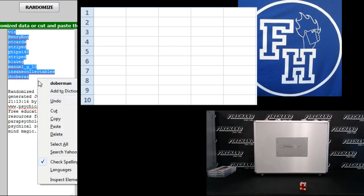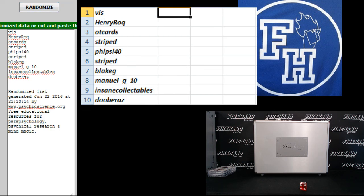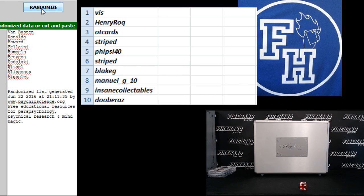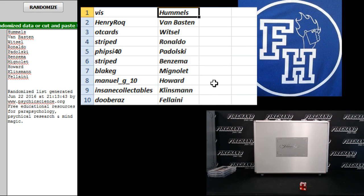Viz up top, Dubreze on the bottom. Mignolay on the top and Ronaldo on the bottom — 1, 2, 3, 4 — and the fifth and final click. Good luck guys, cross your fingers. Hummels on the top, Fellaini on the bottom. Ronaldo goes to Striped — congrats! Viz, you get Hummels. Henry Rock gets Van Basten. Witsel — Striped gets Ronaldo. Podolski — Striped. Benzema — Blake G. Mignolay — Manuel G 10. Tim Howard — Insane Collectibles. Klinsmann — and Dubreze gets Fellaini. Congratulations — thanks again guys. Until next time, peace.